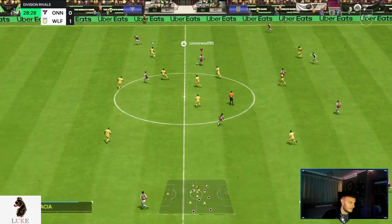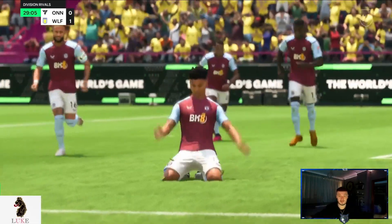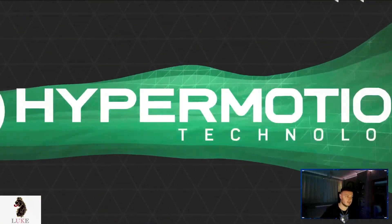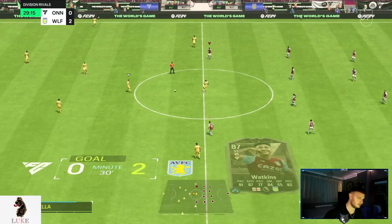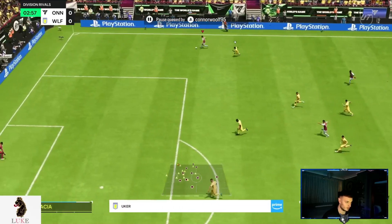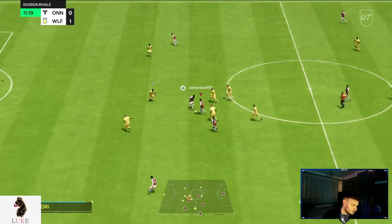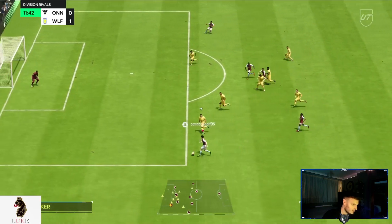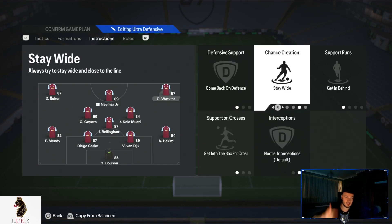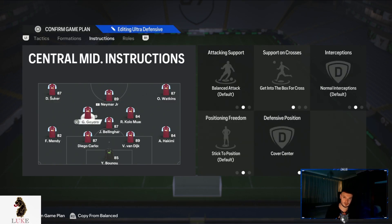Beautiful - the right winger making the run, it's perfect. That's why you have your wingers on stay wide and most importantly on getting in behind - those penetrating runs with the finish to match. There's my right winger on stay wide, getting behind and getting to the box for cross. And there's the left winger - Kolo Muani making the run into the box - because he's right on cue. You see the right winger again: come back on defense, stay wide, getting behind.